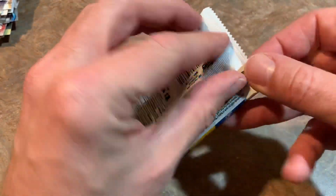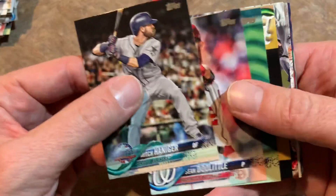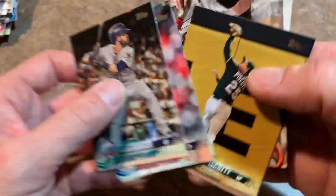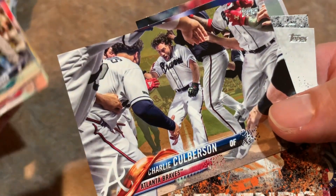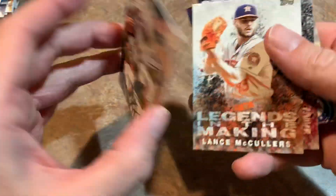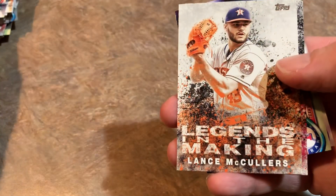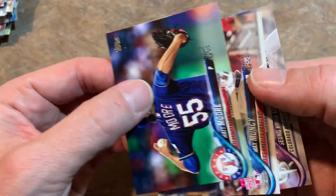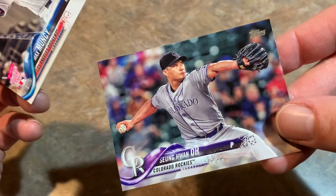We're down to our last pack — last chance to find Ronald Acuna Jr. or Juan Soto. If we can't find them, I guess I'll have to open up another one of these boxes at some point. Maybe throw one into a Face-Off Friday. There's Alex Bregman looking all happy. Steven Piscotty making a nice little catch on the warning track. And then we have a Charlie Culberson gold card — unfortunately that's not the Braves gold card I'm after, but still kind of cool, numbered 623 out of 2018. Lance McCullers. Jose Berrios, Matt Moore. And we do not find Acuna or Soto in this video.